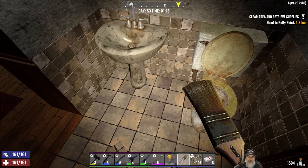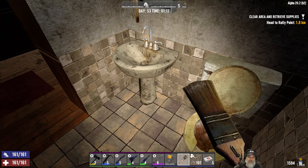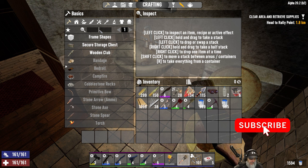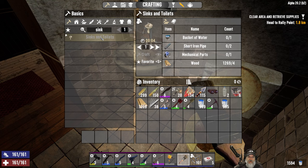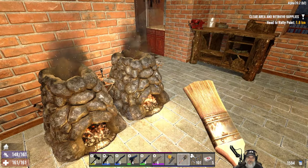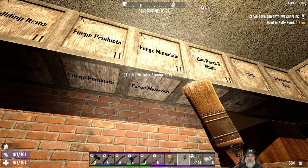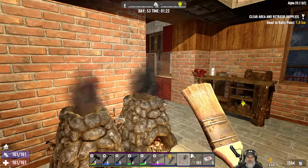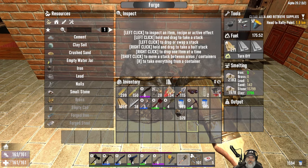The tub, toilet, and sink has to go because they look like shit and we've got to redo the floor. Let's go into sinks and toilets - this is going to give us a variety of options. We're going to need a bucket of water and I don't think I even have any buckets. I don't have any iron either, son of a gun - I need to go iron mining.